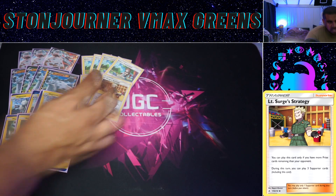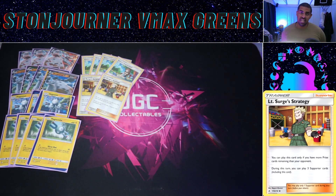We play two Lieutenant Surge — I tried to fit in three but it was really hard, and the third one came out because with Cynthia & Caitlin you can get it back anyway. Surge is nuts: if you're behind on prizes you can play three supporters in that turn including Surge itself. So you can go Surge, Green's, Boss's Orders, for example — a combo I've pulled off a lot. Or Surge, Green's, find your Energy Spinner plus stadium to make sure you get the knockout. Green's finds the missing pieces; Surge lets you do silly stuff.